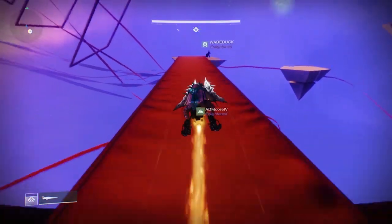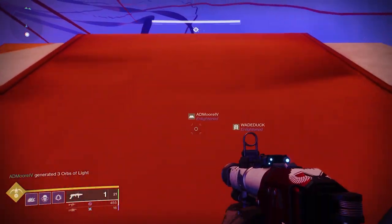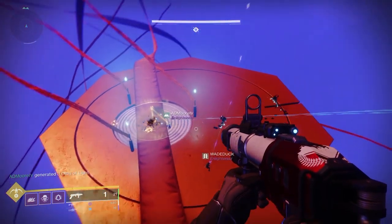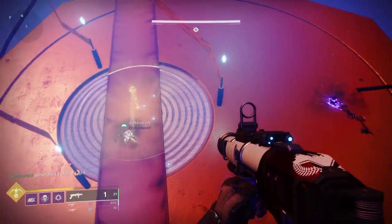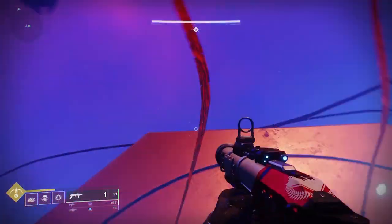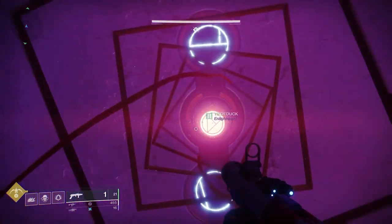Towards the bottom, one of the structures has a hidden chest that you can get — it also drops gear from the encounter, but it's lower level. Keep heading to the bottom, kill the final ads, and jump into the rotating squares, and you'll head to the boss encounter to face the Kell Echo.